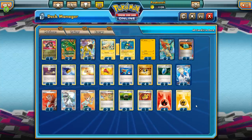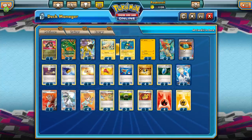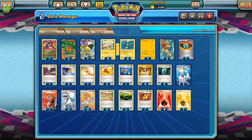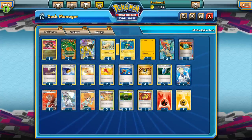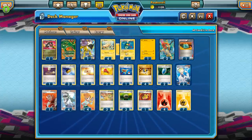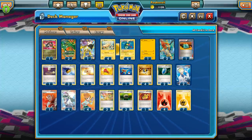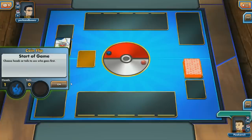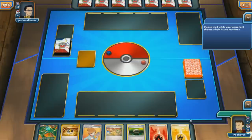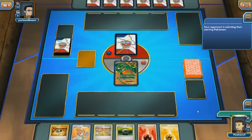So there you have it — Rayquaza Eelektrik in the Expanded format. I'm not sure if there were other cards from Phantom Forces that really helped this deck. Maybe Battle Compressor, to search out Lightning Energy and get them in the discard pile — though you'd probably have to cut into your Ultra Ball count. But with Dynamotor, there are all sorts of options — it's just a great ability to get Lightning out of the discard pile and attach them to your Pokemon. One of the best energy accelerators we've ever seen, since so many different Pokemon can use Lightning Energy. Let's get a game going in the Expanded format and see if we can Dragon Burst somebody.